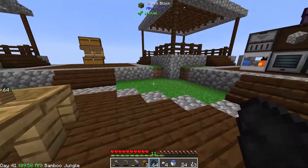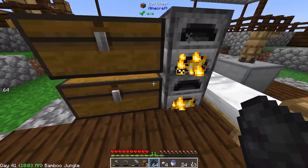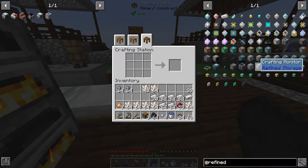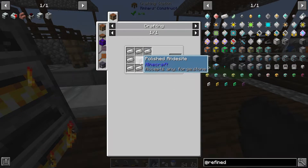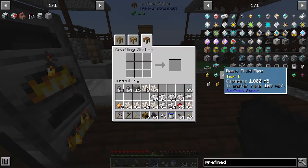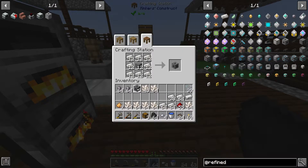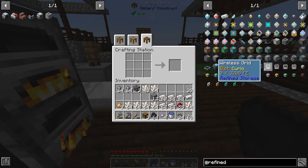Then we're going to work through making up the 1k, 4k, 16k, and 64k storage pieces. I'm going to try to do a stack — I want the power on top with the controller. The grid needs machine casings, so let's make a bunch of those. We need three pieces of actual stone. We need three machine casings, so let's do that — one, two, three — there are our three machine casings, just that quick.